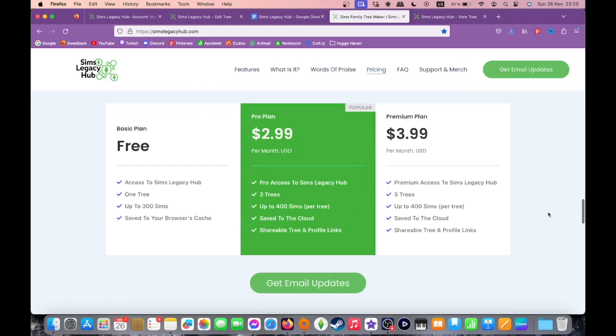From December 1st, the following three price plans will be available. Free, which allows for one tree with up to 300 Sims saved to your browser's cache with a shareable link. Pro, at $3 USD, which allows for three trees with up to 400 Sims per tree saved to the cloud, plus both a shareable link and shareable tree. And Premium, at $4 USD, which is the same as the Pro version but with five trees.